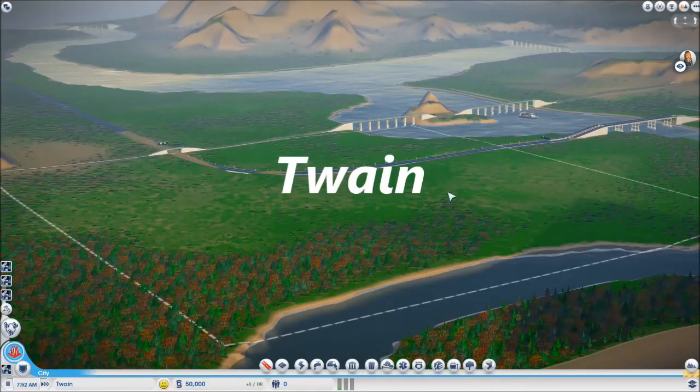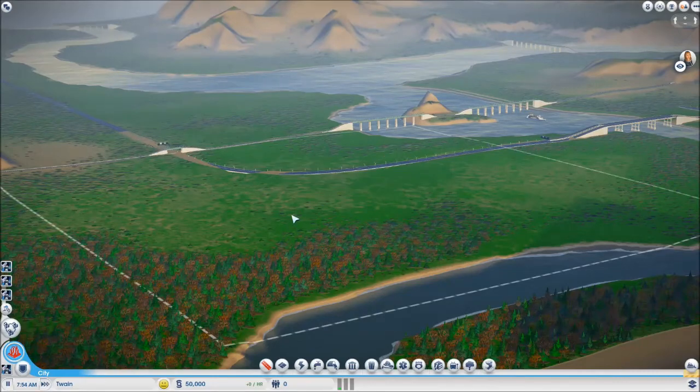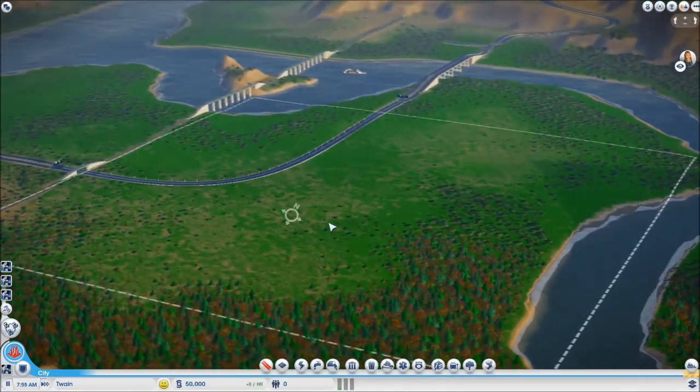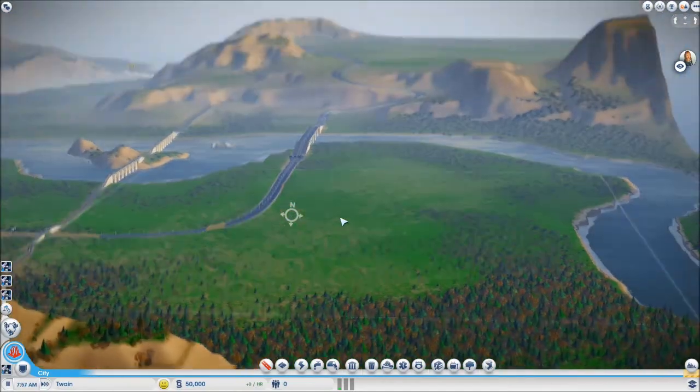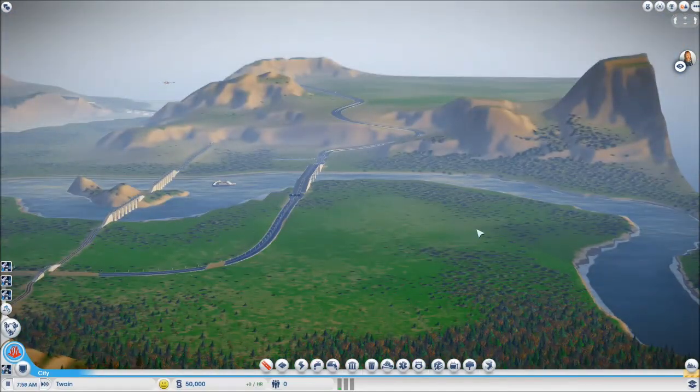My star plot in this region has to be Twain. This is a great little site — a flat site with nice coastline, rail access, and two entrances. It's good for high population, industry and electronics, casinos and tourism. Really, this is the jewel in the crown of this region.